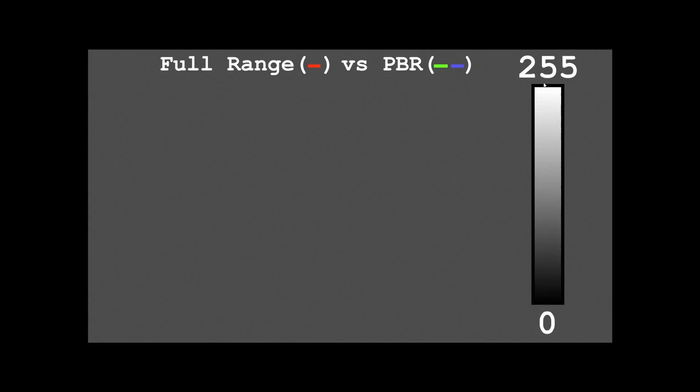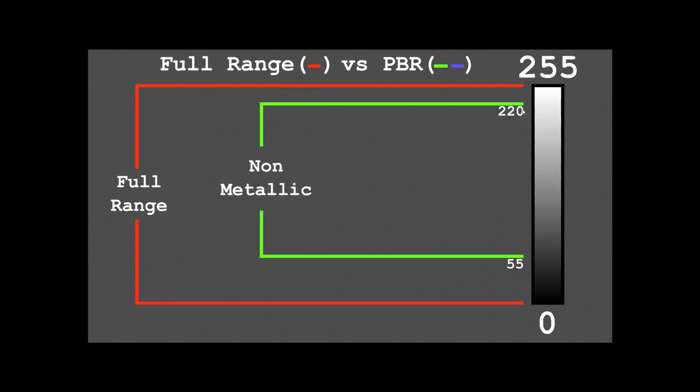To give you guys a visual representation, I have this slider on the side. At the top we have our brightest white, which is 255, and it goes all the way down to black, which is zero. In the previous CSGO, we used to be able to use a full range of colors from the brightest to the darkest. However, that's not the case with the new engine. For non-metallics, you are going to have to stay between the 220 and 55 range. So if you needed to select a color, you could take your black-and-white slider, move it to around that range, then move your color wheel around to find the color you want — that's how you make sure you're staying inside these ranges.